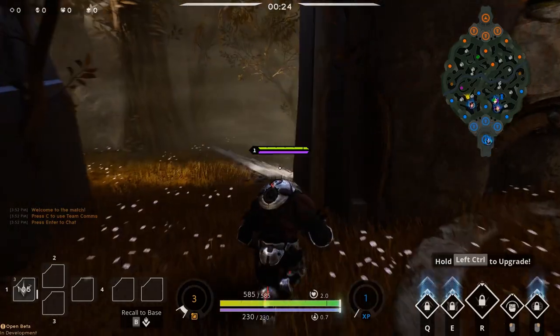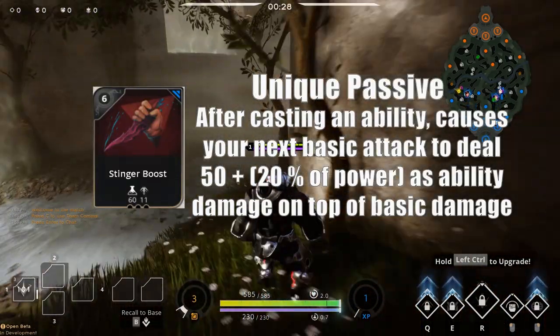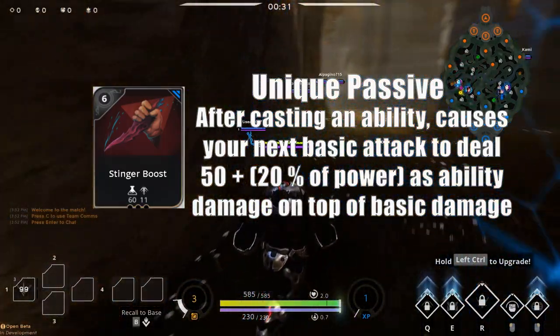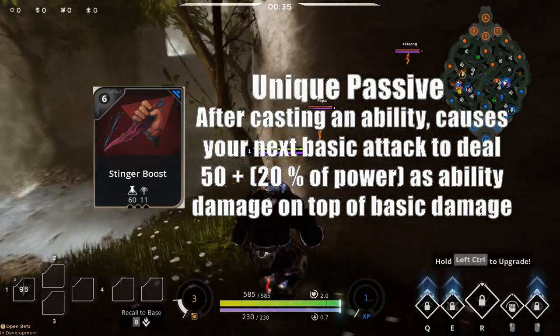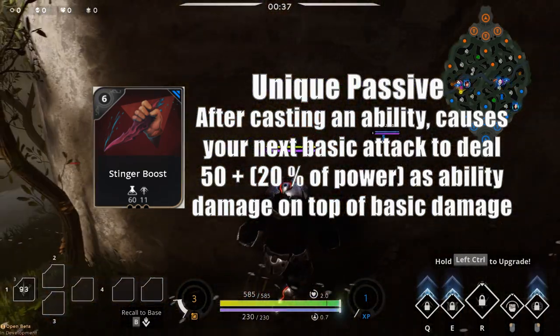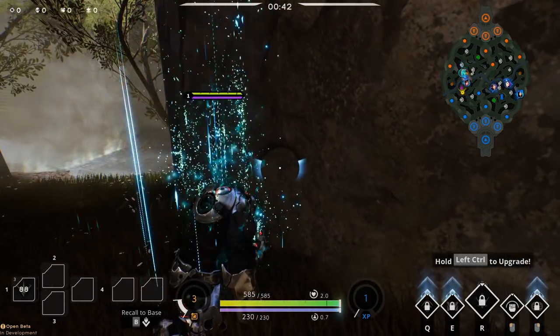The other card we'll be testing today is Stinger Boost. Stinger Boost is a passive, and after casting an ability your next basic attack deals 50 plus 20% of your power once every 1.5 seconds. I'm hoping that the 20% of power takes into account the power that you gain from Jewel of the Apostle.